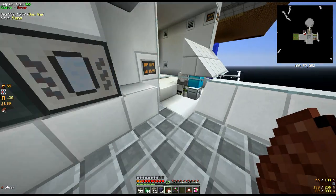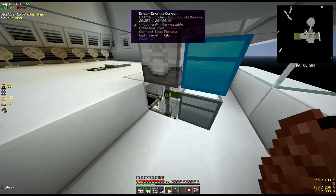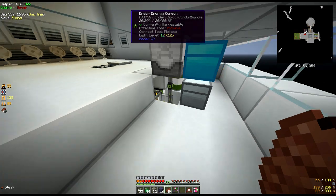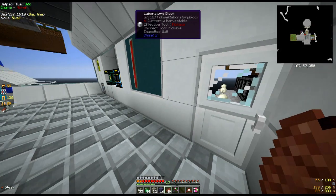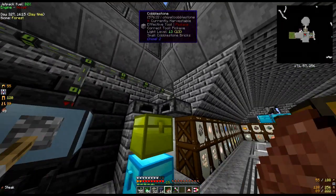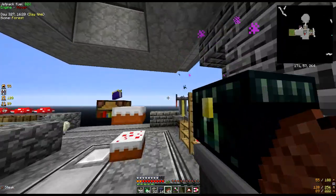I'll show you what we've done to tweak it. First of all we've changed over to these ender energy conduits - they're literally putting power through a lot quicker, managing more RF per tick. That's an important thing, and I've changed that over on the entire base so everything is running those.